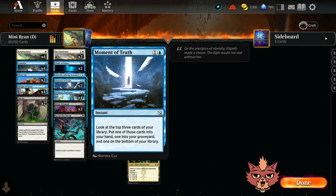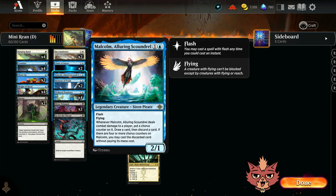I've got some Moment of Truths in here as well — a 2-mana instant speed spell where you look at the top 3 cards of your library, put one into your hand, one into the grave, and one on the bottom. More ways to stock up the grave and grab what you need. Also got Meltem, Alluring Scoundrel — more ways to stock up the grave, and it has flash. Eventually with four or more chorus counters you may cast the discarded card without paying its mana cost, but we're really just using this to filter cards into our grave and be a valuable flyer.